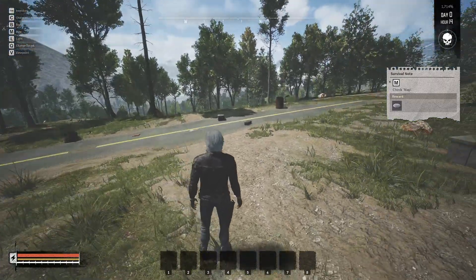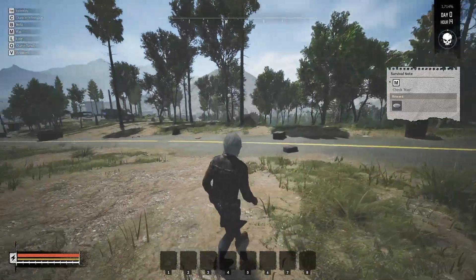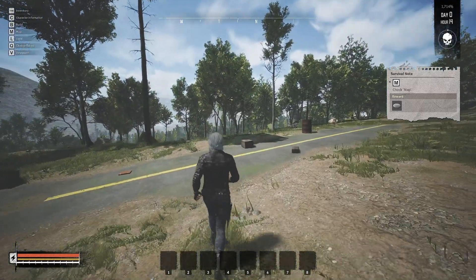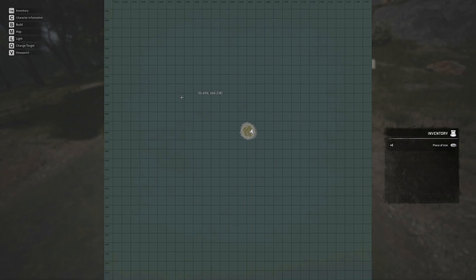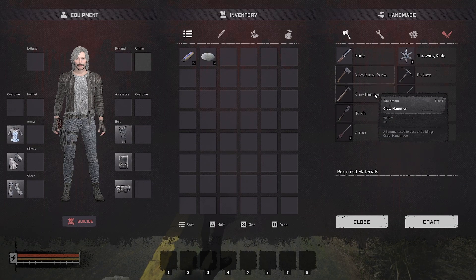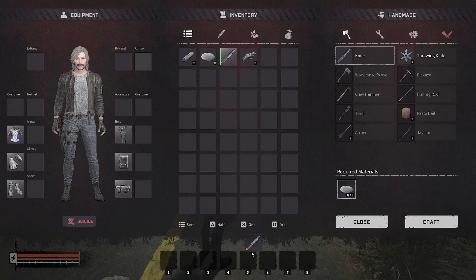Here we are in game. We've got our survival note on the right-hand side, which is always a good thing to start with. This game is pressed for time because up in the right-hand corner you'll see the clock — when that hits zero, you'll get your wave. We check the map and it spans a quite large area. We've got five pieces of iron for a reward, and now it wants us to make a knife. Go to the menu — knives, axe, hammer — all this can be made on your person. We'll get the knife and put it in a position we're familiar with.